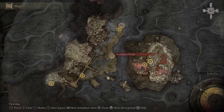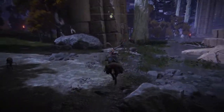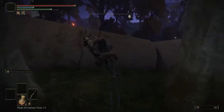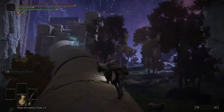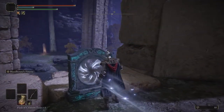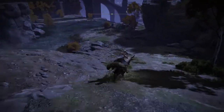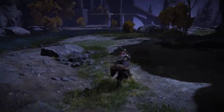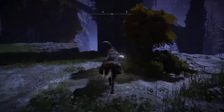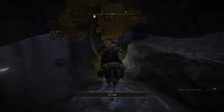From the Worshippers Woods site of grace, make your way south and up over to this teleporter. From here, we will find our plus 4 opposite of the big door, and plus 5 all the way around on the other side of this building.